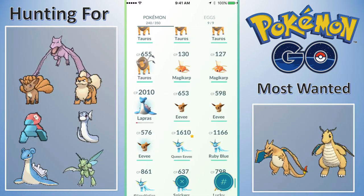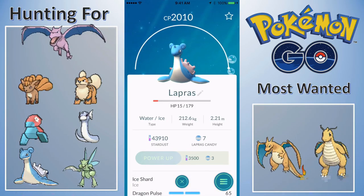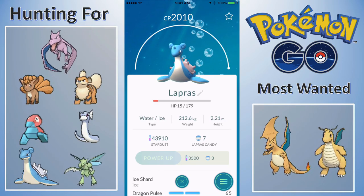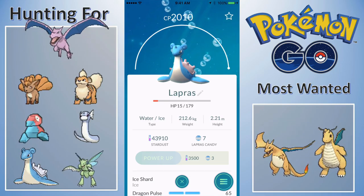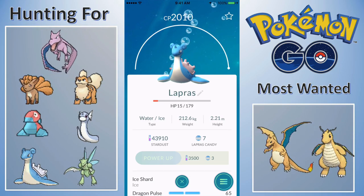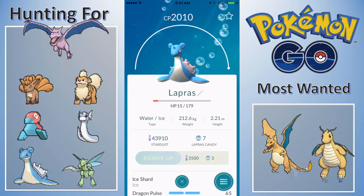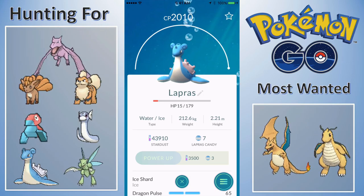With the Lapras now acquired, Lapras will be replaced on the hunting list because we've gotten one. I do want another Lapras at least, but we can replace it on the hunting list. I have no idea what I'm going to replace it with — probably Magmar, but don't hold me to that.